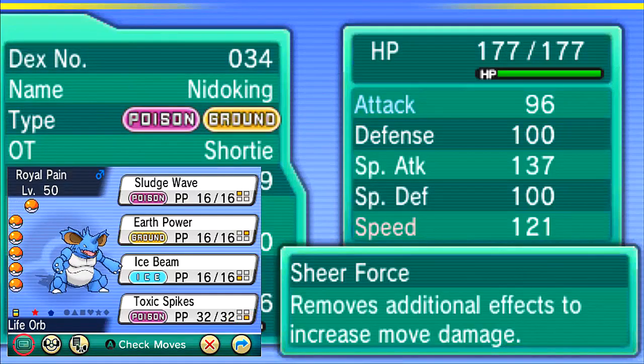First up we have Royal Pain the Nidoking, with Sludge Wave, Earth Power, Ice Beam, and Toxic Spikes. Toxic Spikes was a relatively last minute decision. I know Shardy has two Poison types — Skuntank and Crobat — and they're also both his defoggers. If Crobat comes into the field, it has to defog to get rid of them, because obviously it's a Flying type and can't absorb Toxic Spikes. I was very much expecting Skuntank, and if I brought Nidoking in on Skuntank, he's going to be switching out, so that gives me a chance to set up Toxic Spikes. Earth Power will just kill it straight up.